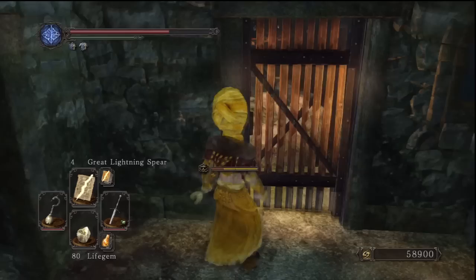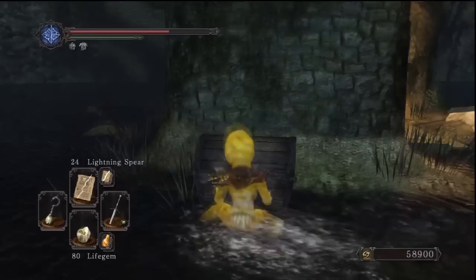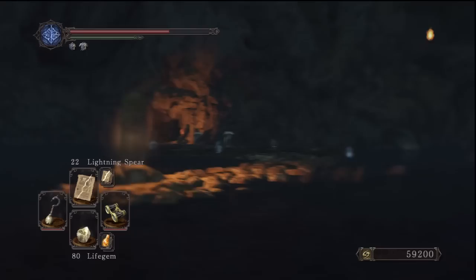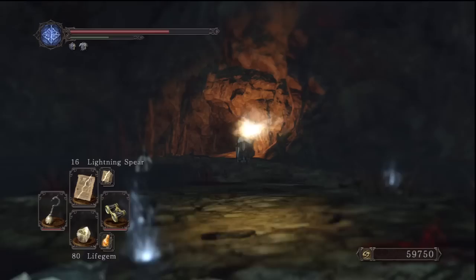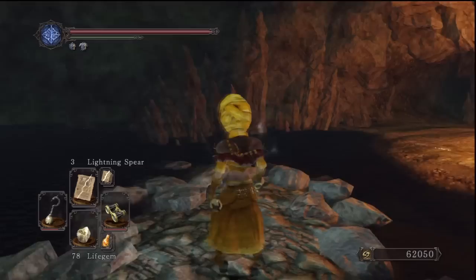Coming out of the other side of the hut, before continuing we're going to go to our right, sticking to the hut. There should be quite a bit of ground under the water but just be careful because you can't really see where you can drop off and die. Open that chest and get that. There's also going to be another dog-type creature around here so be careful. After continuing, we're just going to head back to where we came out of the hut and take out all these guys with bow and arrows, miracles, or whatever long-range you've got. Kill them all and take all the items.